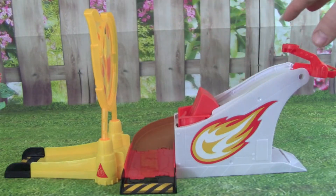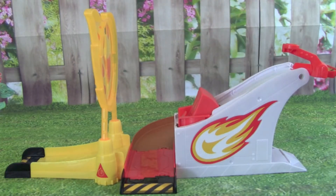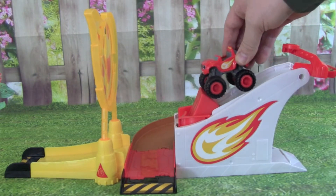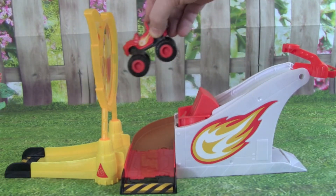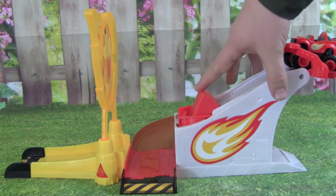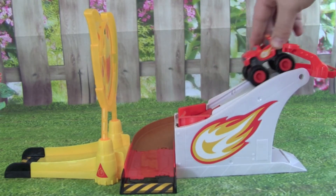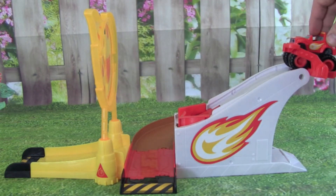Here is the Flaming Stunts Blaze track all put together, and it is looking really cool. The way it works is we'll start with Blaze at the top of the hill, he'll come down to this launcher, and hopefully jump through the fire and land on the other side. Before we start, we need to set our launcher — all you do is just push straight down on it and you'll hear that click. Now when Blaze hits here, it will launch him through the fire, so let's test it out and see if it works.